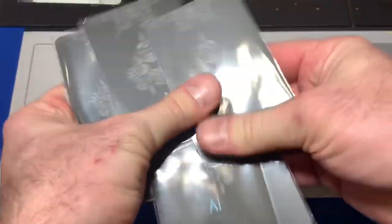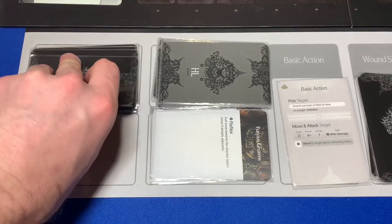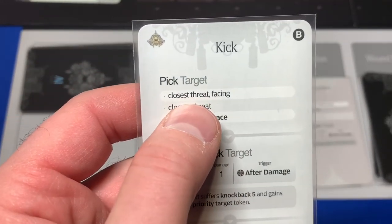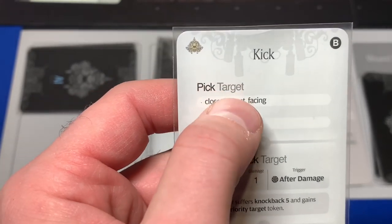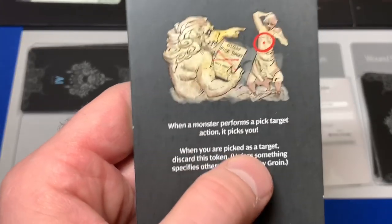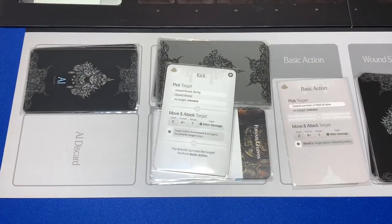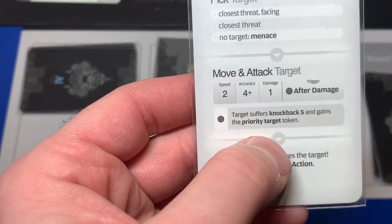The first card is Kick again. The pick target is superseded by the priority target token — when the monster performs a pick target action it picks Xena. It's going to kick her all the way across the board unless it misses. Kick: two speed, four accuracy, one damage. After damage, target suffers knockback five and gains the priority target token — which she already has, so it won't matter.